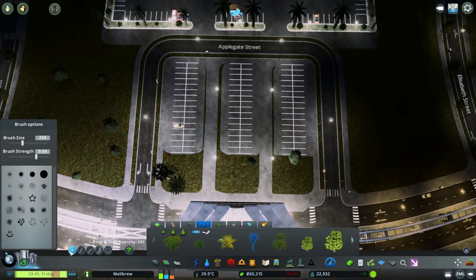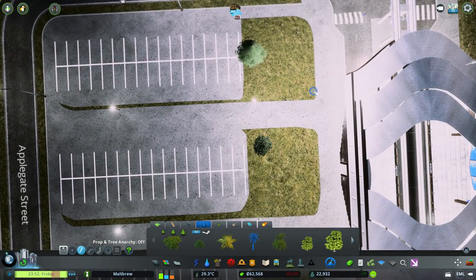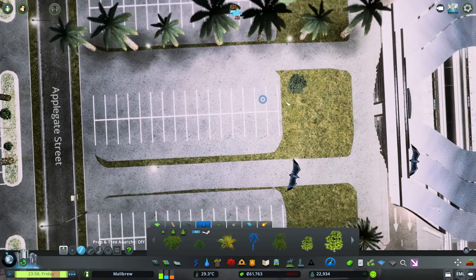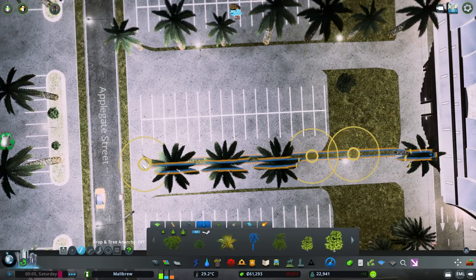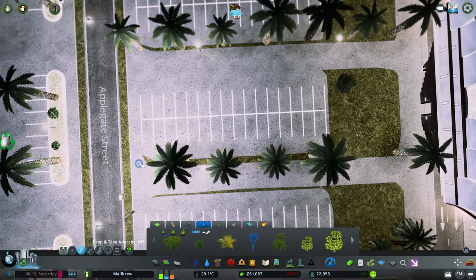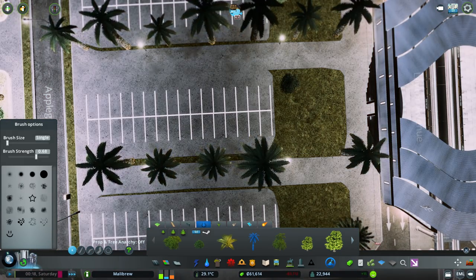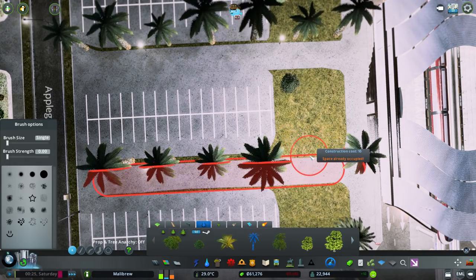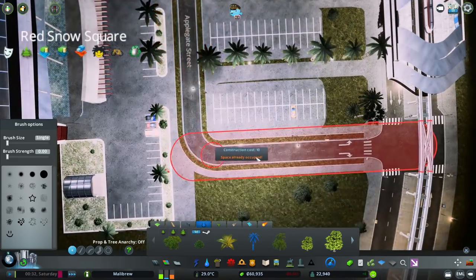Let's start from here and see if we can get some palm trees up in the middle. Perfect. We'll do the same here and one more. We've got prop and tree anarchy on so we can place them freely. Going one there, one there, one there - have we got any gaps? One there. We'll just delete the ones we don't like.